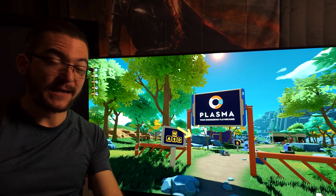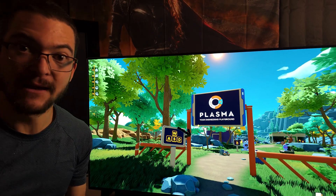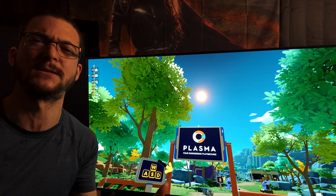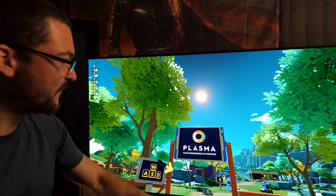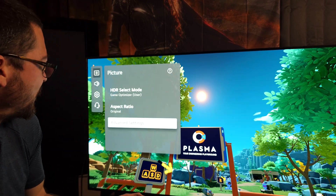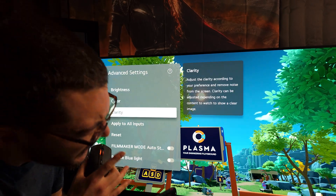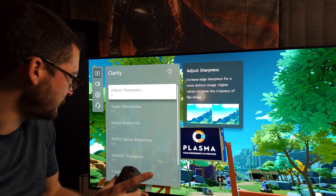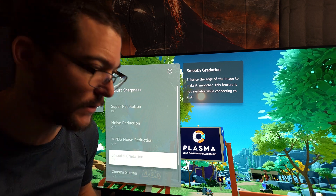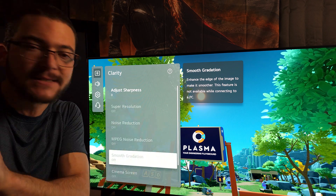One of the ugliest defects we see with picture quality today is color banding. It looks so bad, and when you look at the sky, it's just horrendous, especially on HDR. Some of these TVs come with the option to smooth out the gradients, but unfortunately when you're playing games, especially LG — LG absolutely loves to lock settings and not let you use it. Even if you force it using the color control app on a PC, I tested that myself; I can change this to high and it doesn't do anything, it doesn't work.